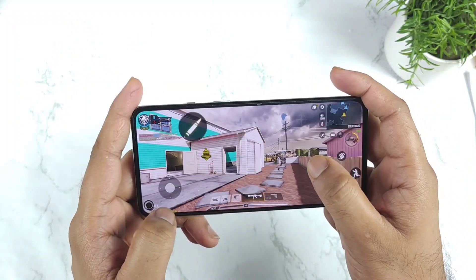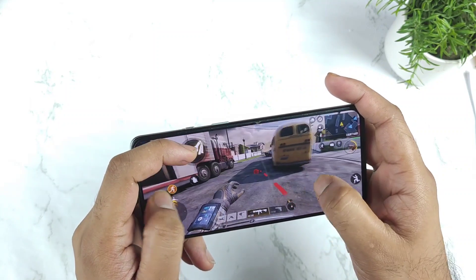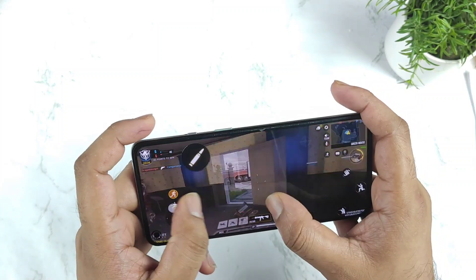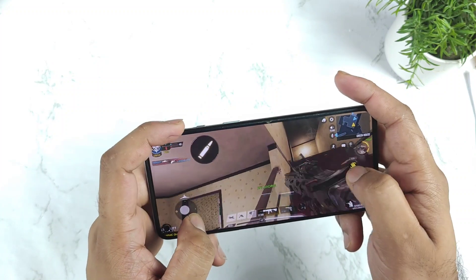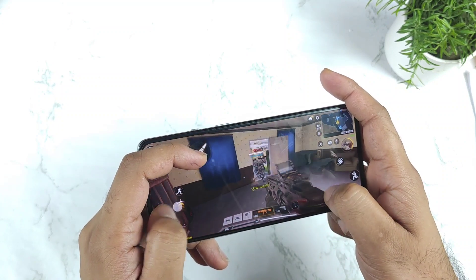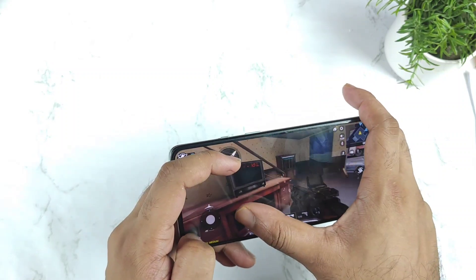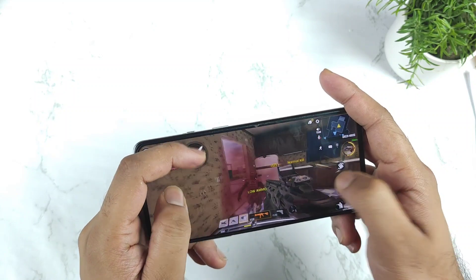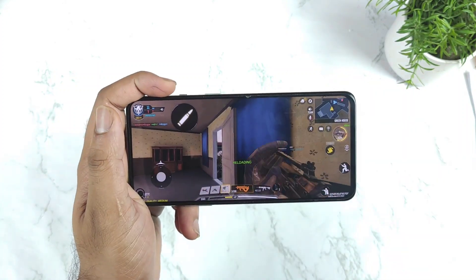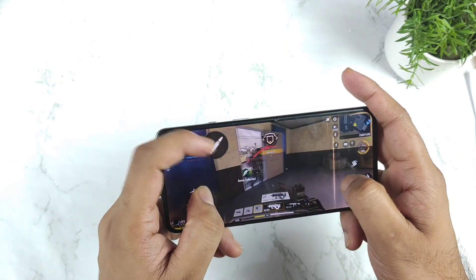So signing off friends — this was a quick demonstration of the Snapdragon 865 processor 90 FPS support test, where you can actually play at 90 FPS. Thank you for watching. This was a quick demonstration of the 90 FPS multiplayer test. Until then, stay tuned for more updates — signing off, and bye.